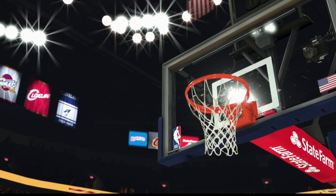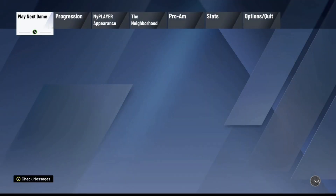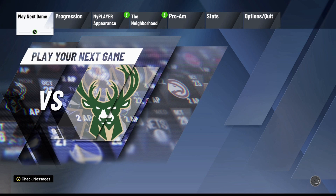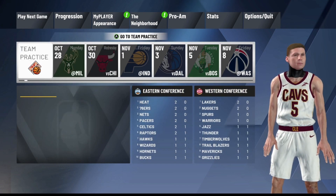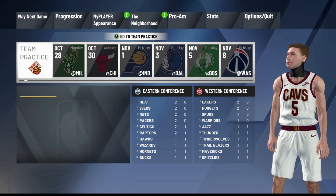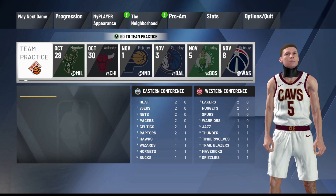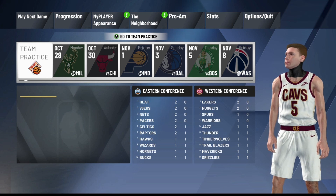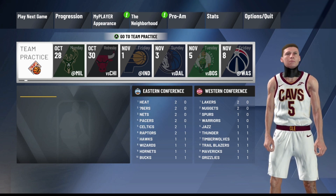Next, go ahead and load back to the NBA 2K20 MyCareer schedule. Once you get back it's going to say 'Play Next Game' and you're going to see you have a team practice available. In order to get a team practice you have to play a MyCareer game, but since we're able to get through MyCareer games extremely fast and spam VC, you can also spam the team practices by doing this. Go ahead and load the team practice up.